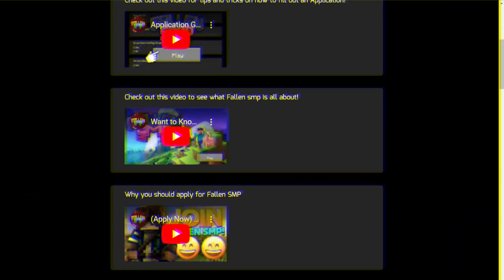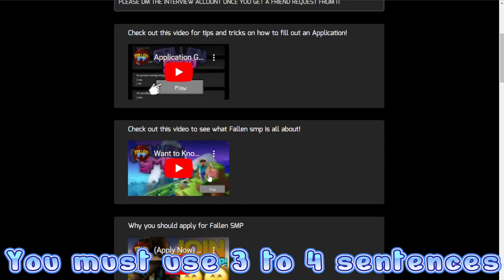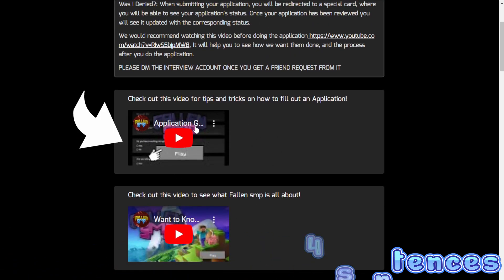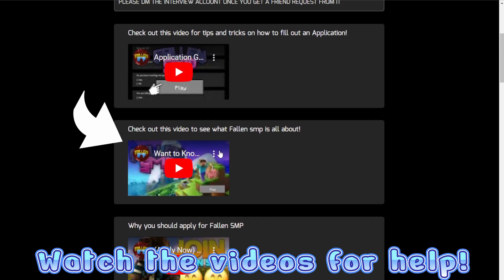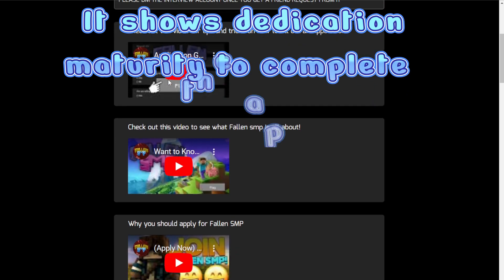Next, with any application that you fill out, make sure that you watch the videos and that you spend time on the application — at least doing three to four sentences — that way we can judge your ability to understand rules and understand the impact that your actions have on others.